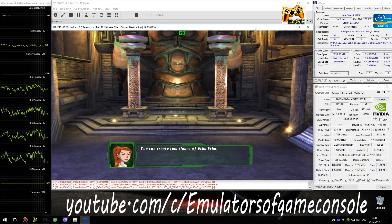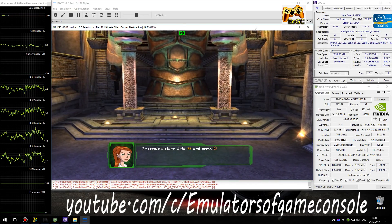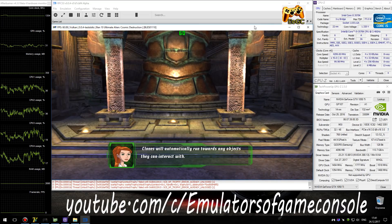You can create two clones of Echo Echo. Use them to hold switches and pressure plates for you. To create a clone, hold R2 and press the circle button. Clones will automatically run towards any objects they can interact with.